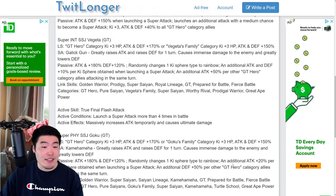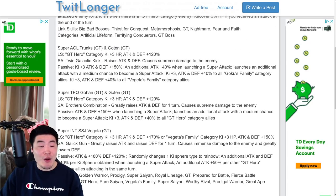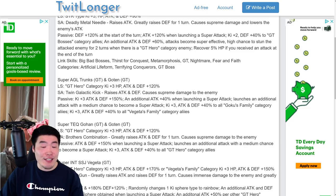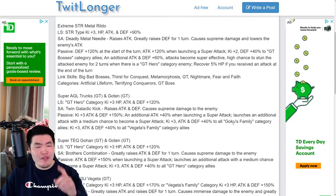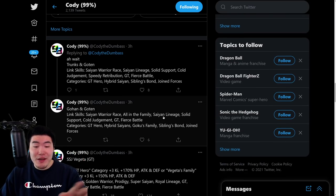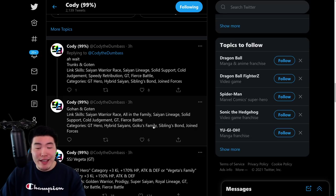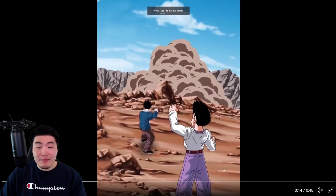There it is, guys — GT Goku and GT Vegeta coming to Global and JP. We got the Gohan and Goten, the Trunks and Goten, and also the STR Metal Rildo Dokkan Awakening. I didn't go over the links for Gohan and Goten, so: Saiyan Warrior Race, Saiyan Lineage, Solid Support, Cold Judgment, GT, and Fierce Battle. Categories are GT Hero, Hybrid Saiyan, Goku's Family, Sibling Spawn, and Joint Forces. That is today's video — a lot of stuff to get through, but we did get through it.